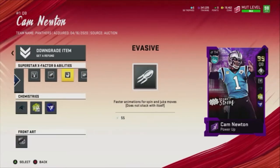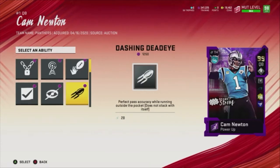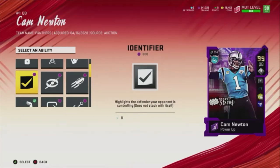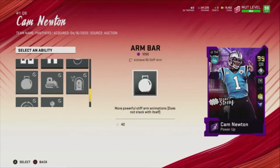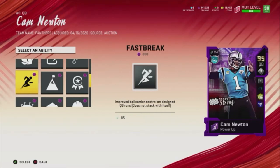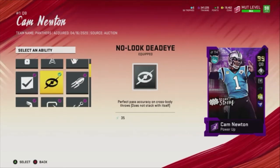I have Evasive on him just for fun, but you might want to go with the Identifier, which shows you where your opponent is on the field — that's also a very good ability. If you get blitzed a lot, maybe Anchor Extender or Agile Extender, Gutsy Scrambler. And if you like to run a bunch of QB powers, maybe Fast Break.